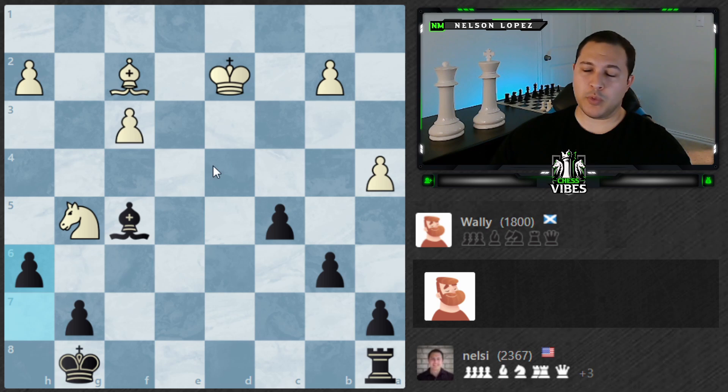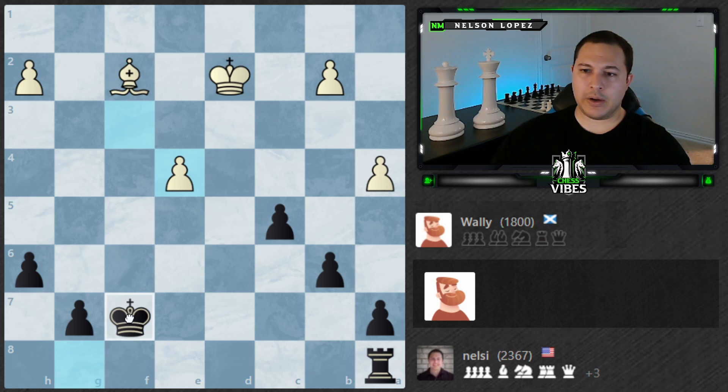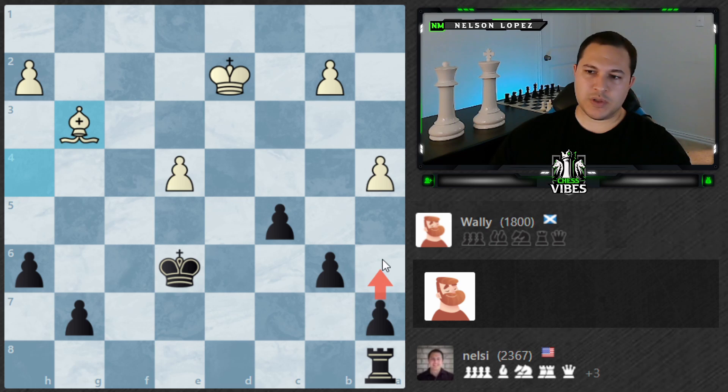Now I just need to activate my king. Activate my king and the rook should be much stronger than the bishop. Just keep going with the king. Looks like we finally got Wally — as long as I don't mess this up, we should be in good shape. I could do something like a6 and b5, but again, I'm trading pawns there and I don't really want to trade pawns. Let's just try to get the rook into a more active place.